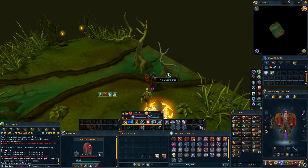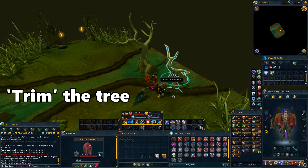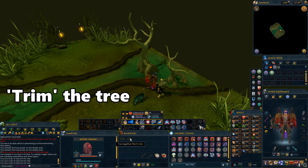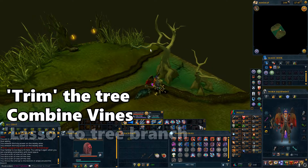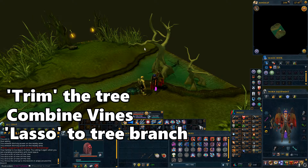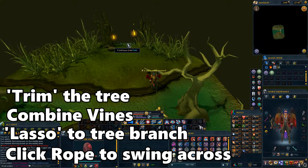Next up, we have the river swing event. Search the tree to the east to get three strings, then click on them once you have all three to combine them into a rope. Once you have the rope, click on the branch to lasso it to the tree, then click on the rope to swing across. Then proceed north to end the event.